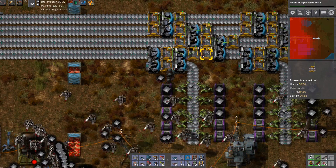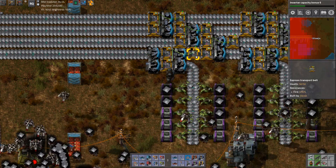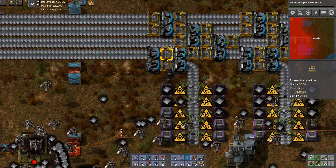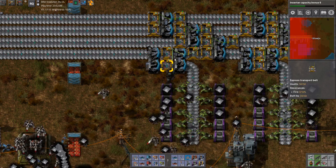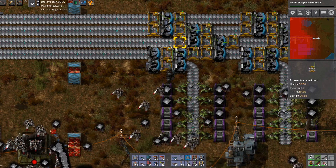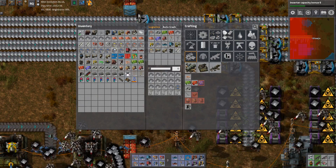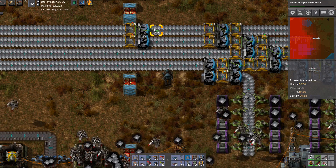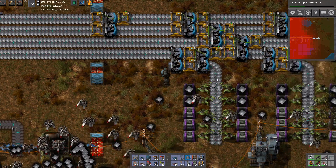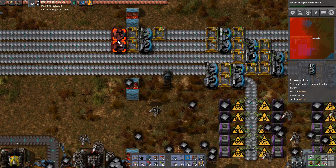When there's too much material on these two, it means the downstream belt is backed up and the floodgate should open and allow material to flow through. So we set this to greater than 12. The reason it's greater than 12 is that if you set it less than that, you can get to a point where there are too many items waiting and splitting through, and it doesn't quite work perfectly if it's greater than 8. Greater than 12 works well. For the shuffler, it's the exact same thing - green wire connected, two checking, one stopping.